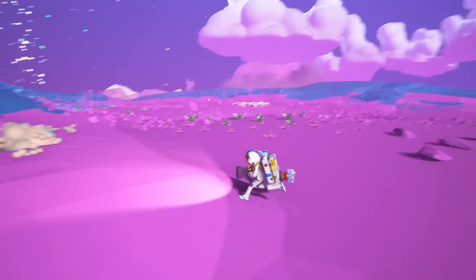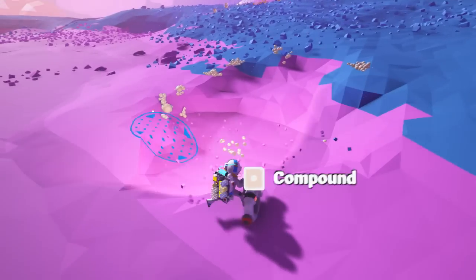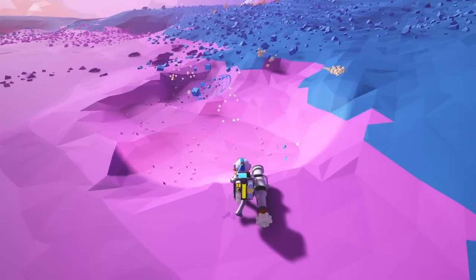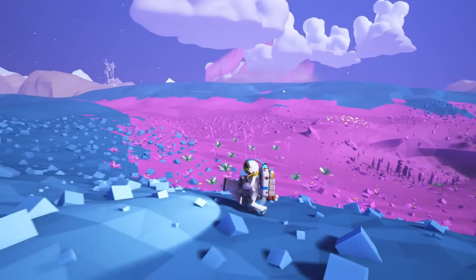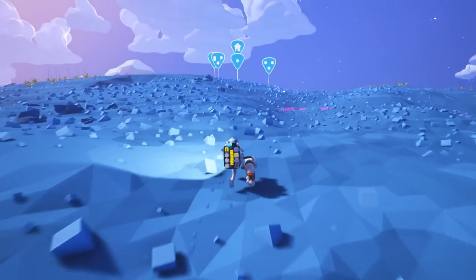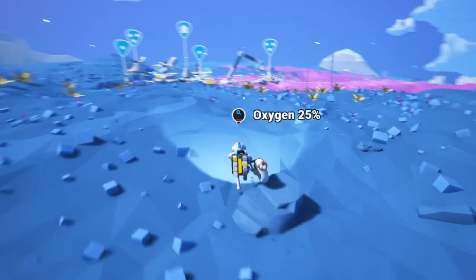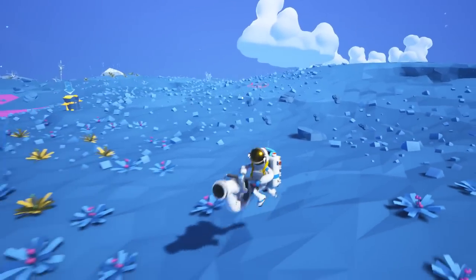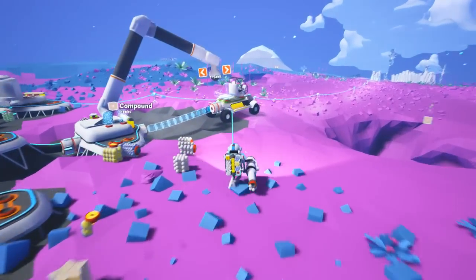I'm pretty far from my base, and I got to get the compound. We have a storm coming, guys. Get the compound, grab it all. We're running out of oxygen, too. There it is - we got to get back to the base. Look at it in the background, guys, it's way back there. I don't know if it's going to make it to us, but luckily we did make it back to the base pretty convincingly.